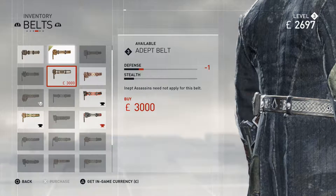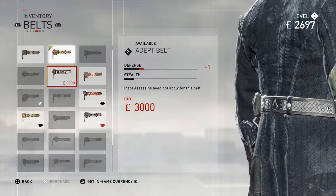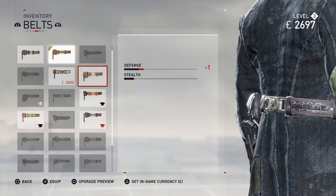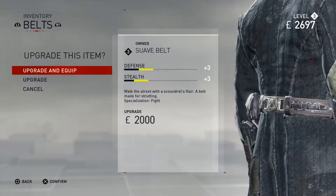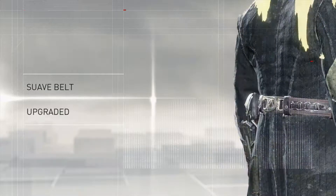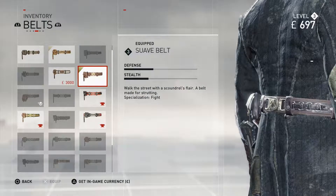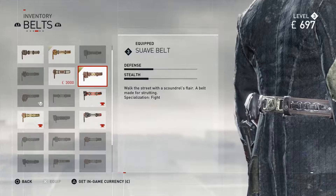The suave belt — I do have that, I can upgrade it. We'll go ahead and do that, equip it. There we go — that is even better, much better.